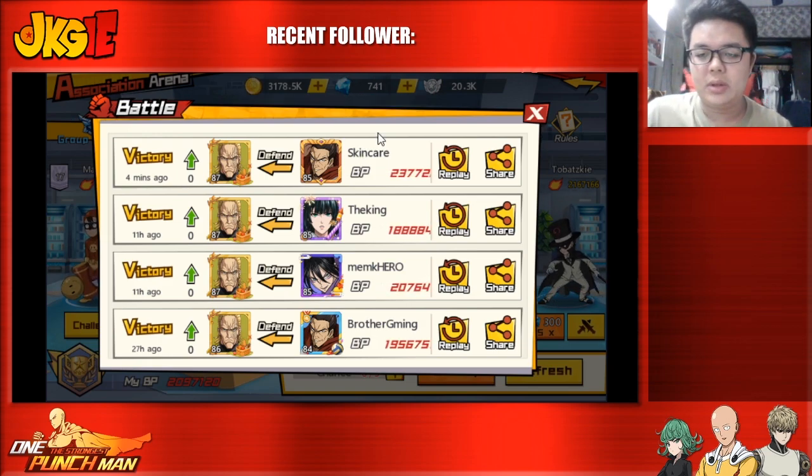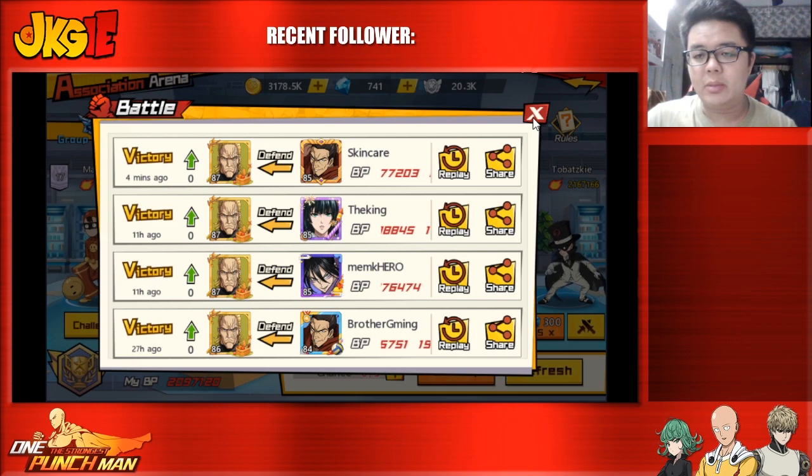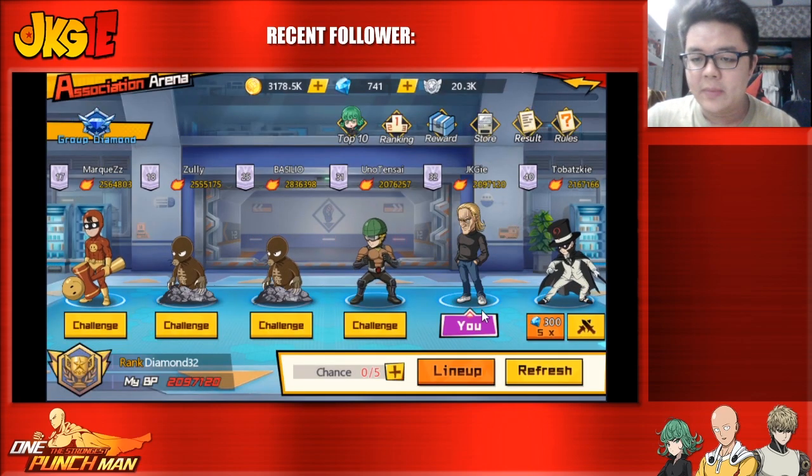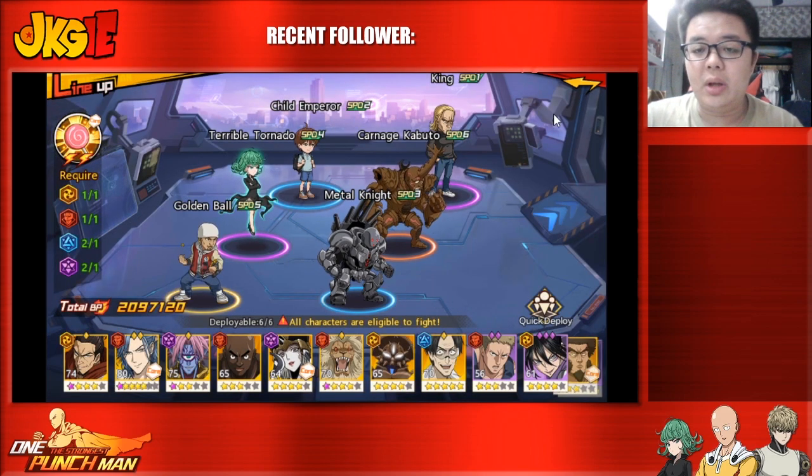Even if your opponent is higher BP than you, you might still be able to win. The most important thing right now is still speed, so building your characters at fast speed can be really helpful. My fastest unit is actually King.